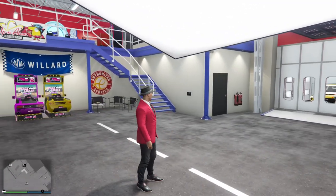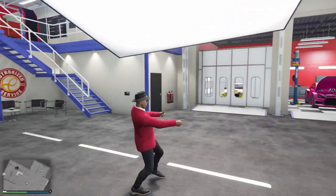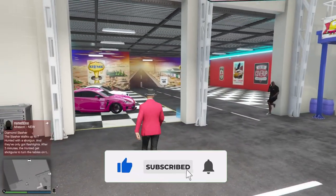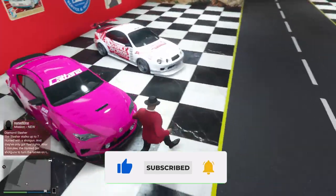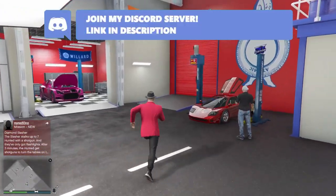What's going on guys, in this video I'm going to show you how to do the car merge glitch to put Bennies and F1 wheels in any vehicle you want. If you guys enjoy these videos make sure to drop a like and consider subscribing for more GTA 5 Online glitches.